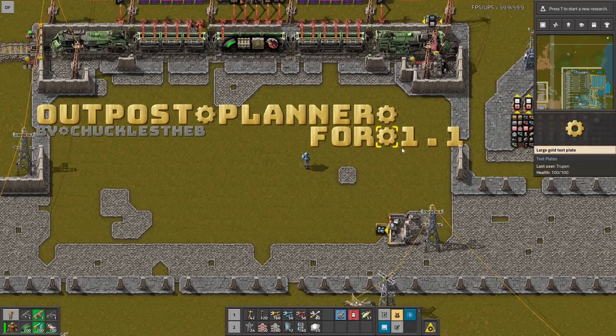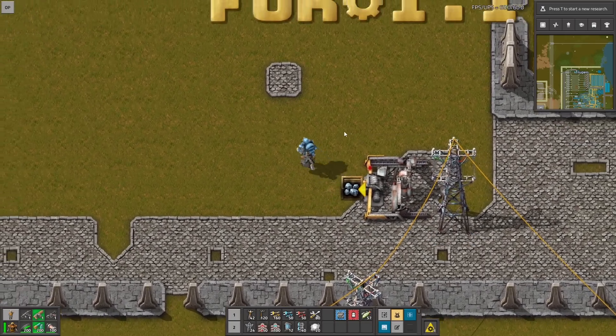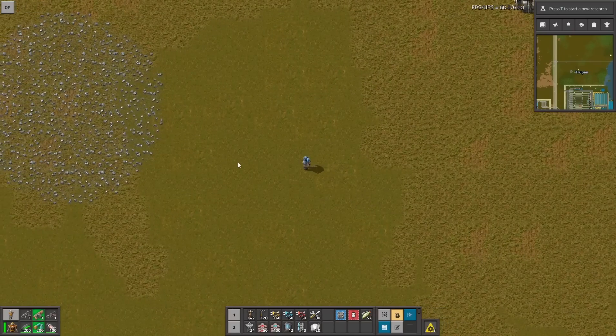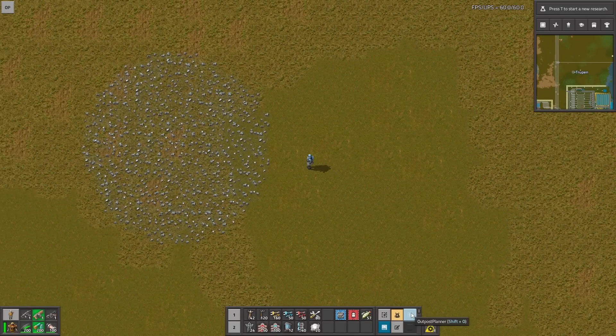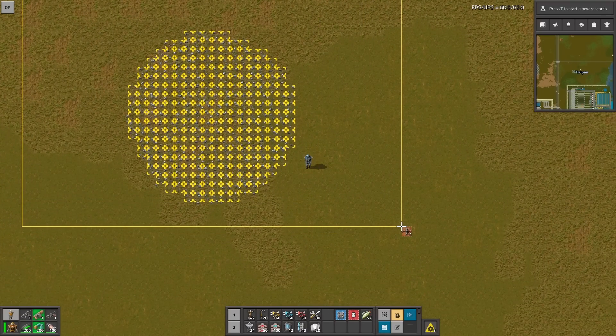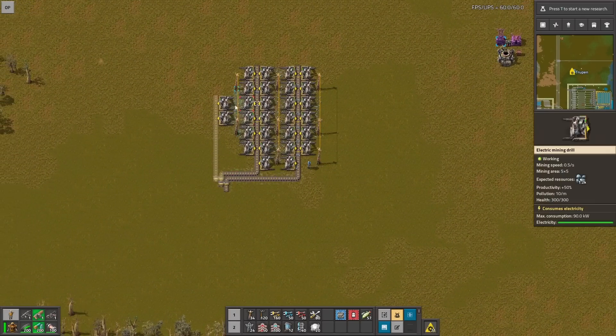Hello guys, this is Outpost Planner for 1.1. Thanks to this mod you can plan outposts in a completely different way. Let's fly away to this prepared outpost I made here. Now you have this new button. You can use it literally like a deconstruction planner and mark an outpost. Now everything is being built automatically.